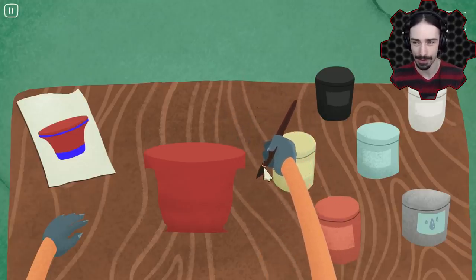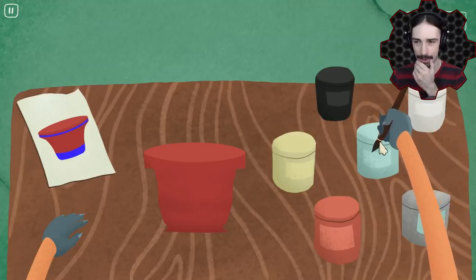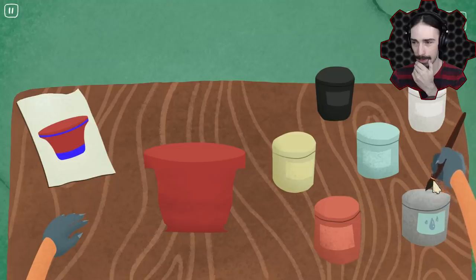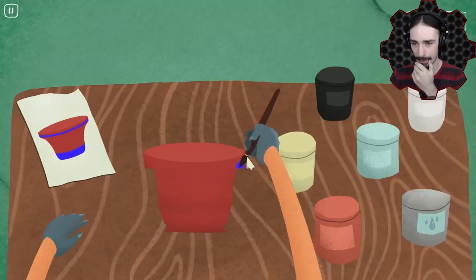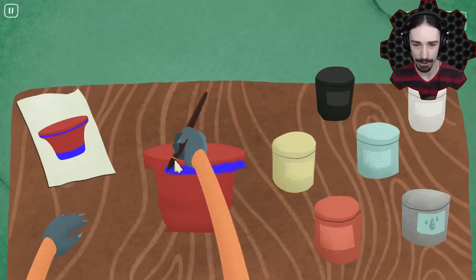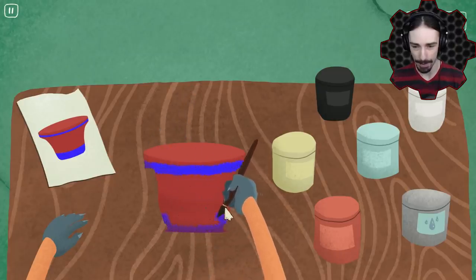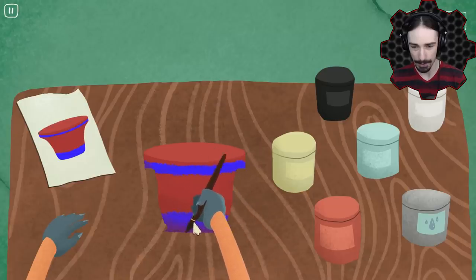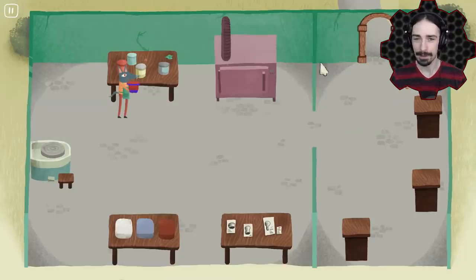Now we need colors. We need a dark blue. We don't have a dark blue — how do we get a dark blue? I'm just going to choose the blue. Oh, that is dark blue. Nice and gentle — not too bad. And then we just got to paint the bottom like this. There we go. Perfect. And then we got to bake it.